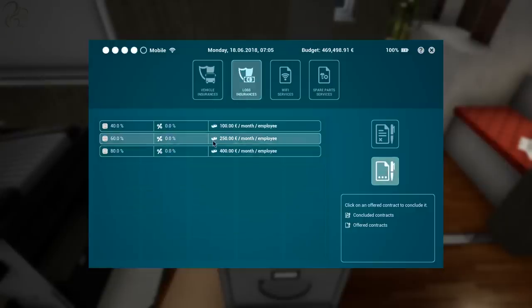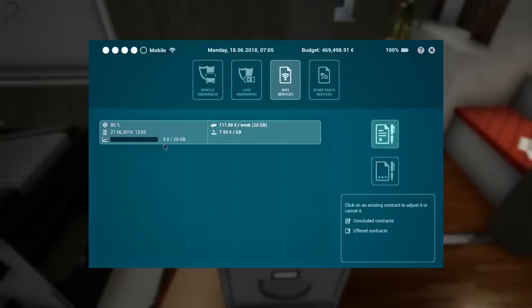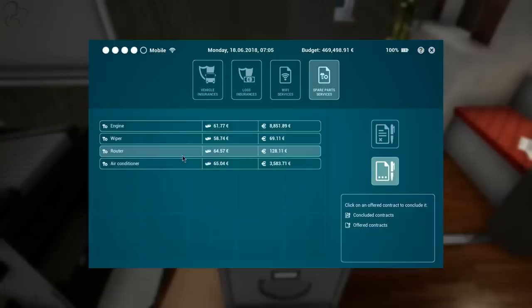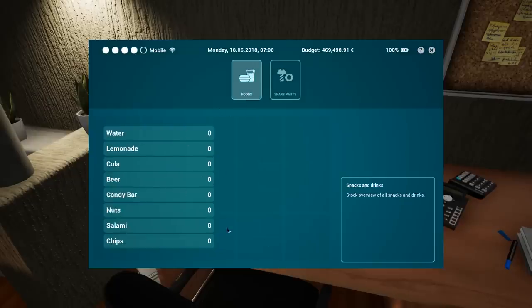Spare parts services are interesting — to fix your bus you need spare parts in stock, which means you need delivery contracts. On the inventory screen you can see I've got a couple of lights, indicators, four tires, V-belts and so on. If a wiper breaks I can't fix it without the stock, and getting stock requires a contract with a lead time of two or three days, so it pays to maintain inventory. Similarly, you can sell food on board with tour guides, but I haven't been able to get that working yet — I can't figure out how to order food in, and that may be a pre-release issue.